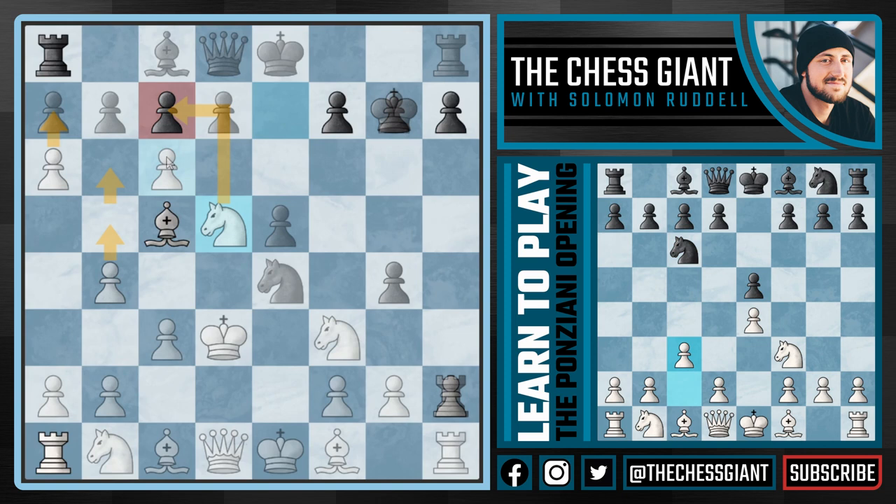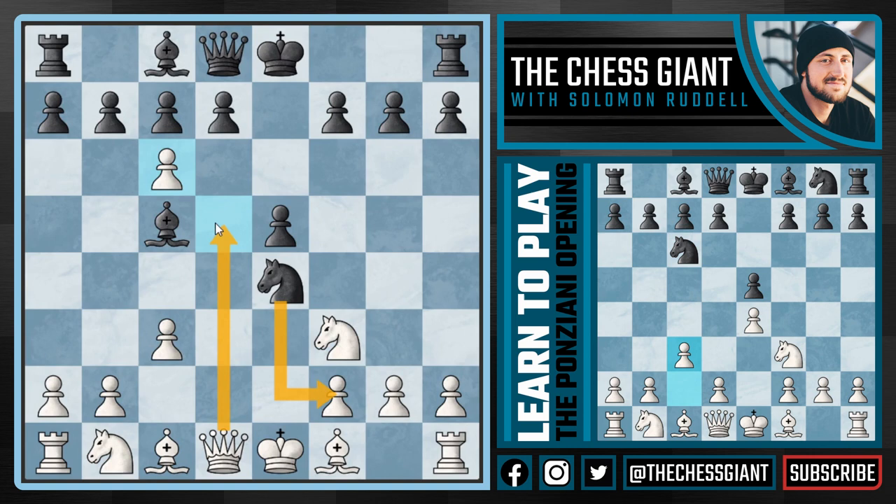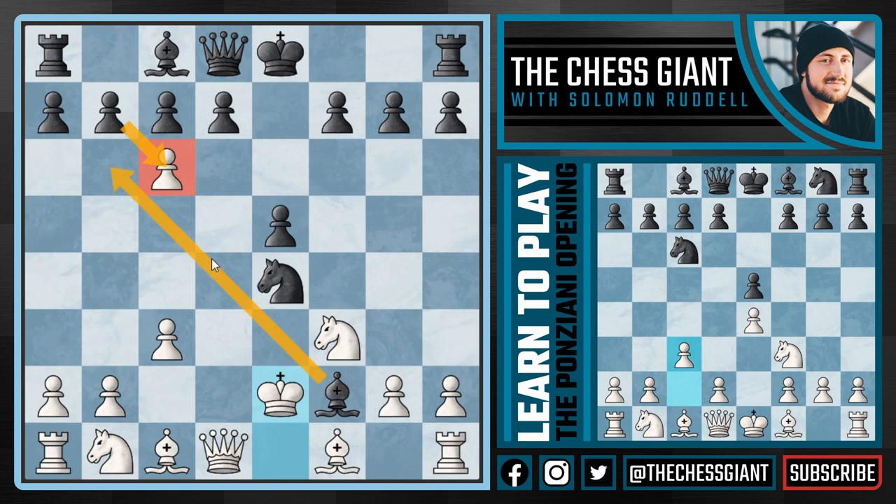As we just covered, Knight takes F2 is not the best option for Black because we have Queen D5 attacking the Bishop and the Pawn on B7. What about the move Bishop takes F2? I think that this is by far the best option for Black, checking our King on E1. But we're now going to play King E2 and hand Black a big decision to make. Does Black want to play the main line with B takes C6, simply taking a Pawn off the board? Does Black want to play a move like Bishop B6, getting the Bishop out of the line of fire and opening up the F2 square for the Knight? Or does Black want to play a move like D5, looking to really solidify the positioning of the Knight on E4?